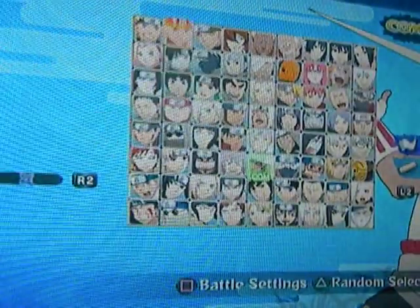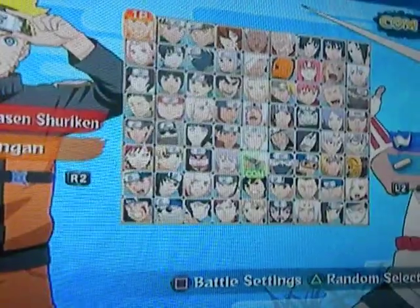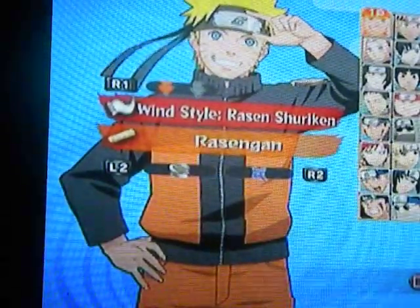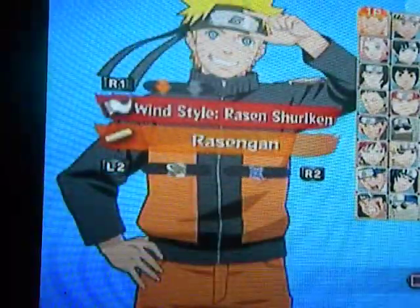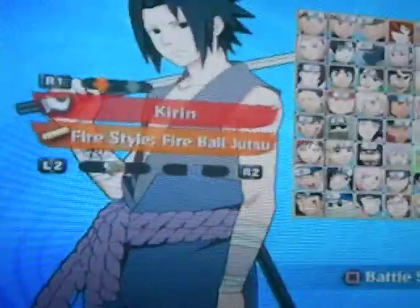But the thing is, I'm not sure if you have to play as the other costumes or whatever they're called. Like with Naruto here, you have his Wind-style Renshin Shuriken, but then you can switch it to play as this Naruto with the Nine-tailed Renshin Gun. I think you have to play as both of them, as with all the characters that have that — like Sasuke over here has his two moves. I think you have to play as them too, but I'm not sure.